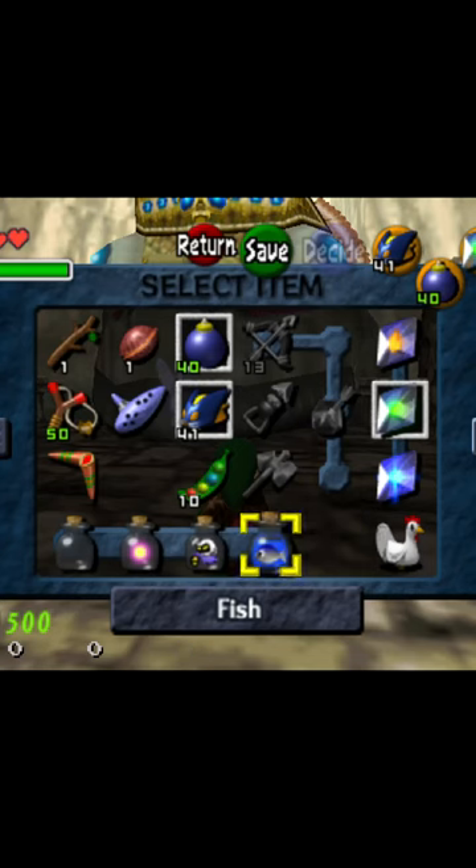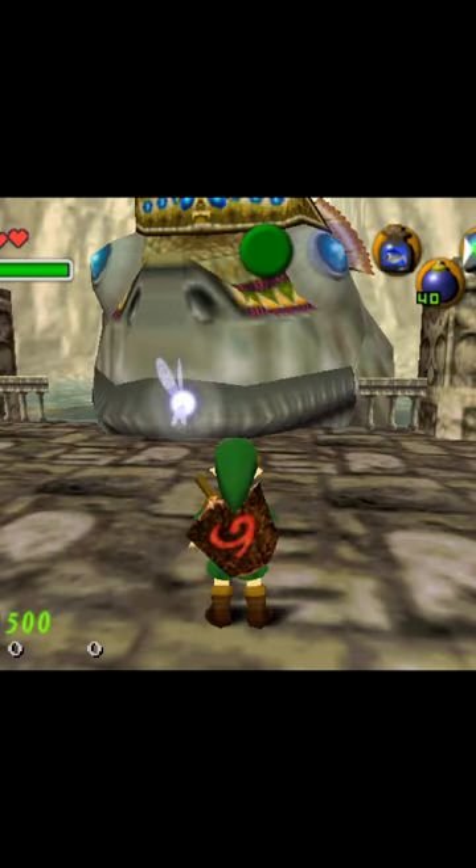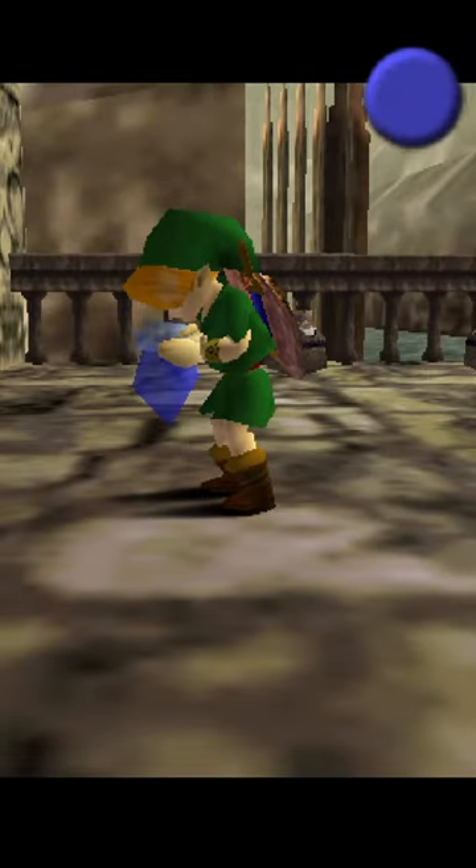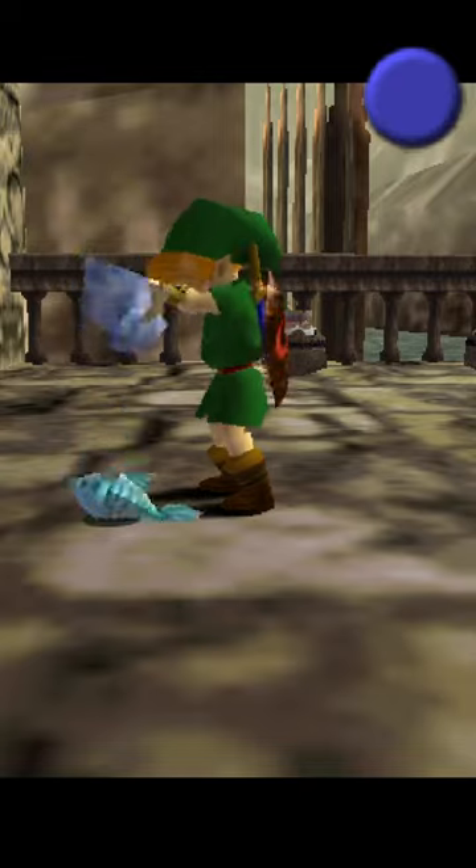There is a quick and easy way to get into Jabu Jabu if you don't happen to have a fish and bottle on hand. Normally, you would drop down the fish in front of Jabu Jabu.